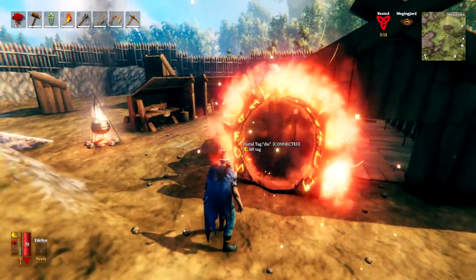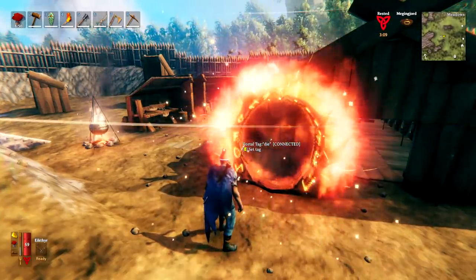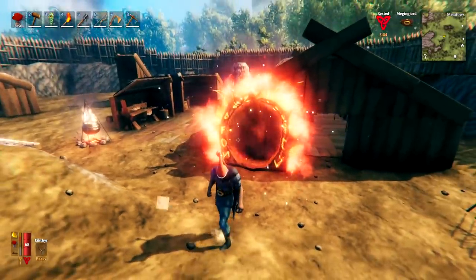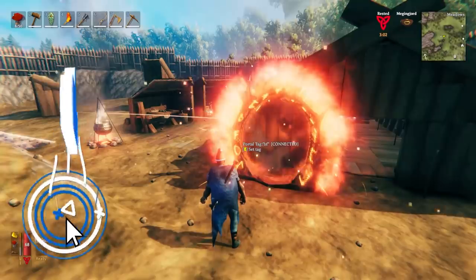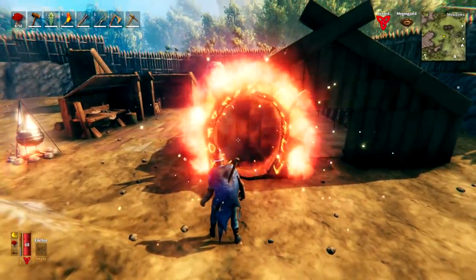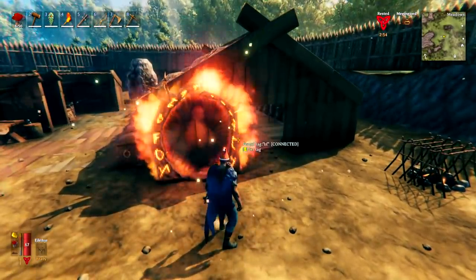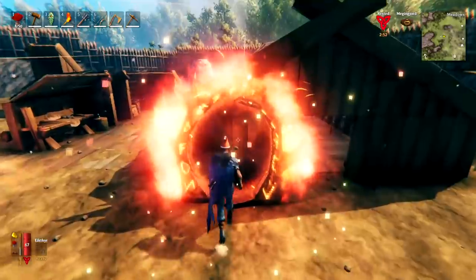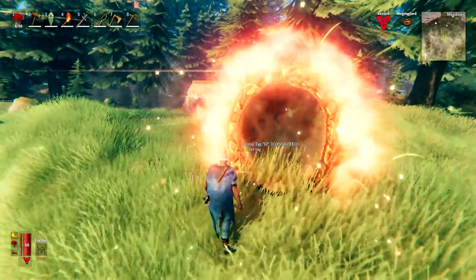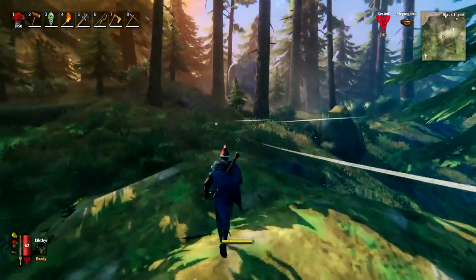You can save on portal materials by having just one portal at your base that you simply rename to connect to other portals you have out in the world. Do make sure you wait a good few seconds before going through after changing the name, as changing it and walking through instantly can take you to the old location. Right now when I go through I will be fine — here is the proof, this is my black forest portal and it is connected.